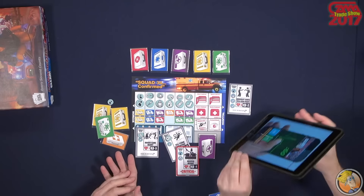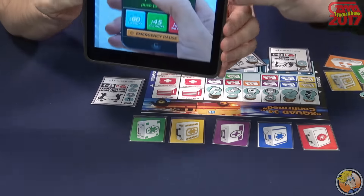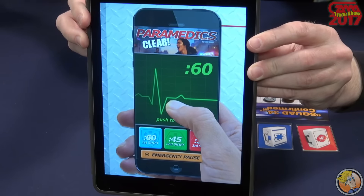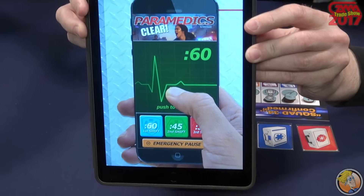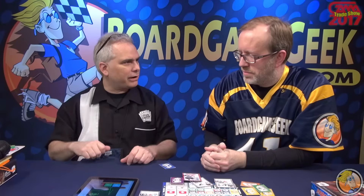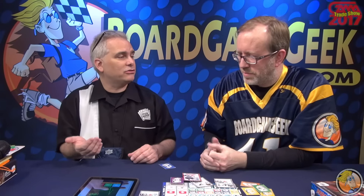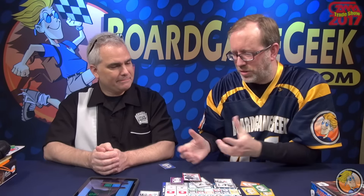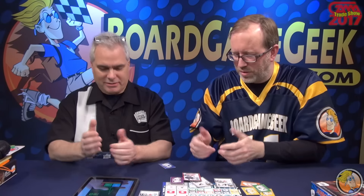That timer is kind of what it's going to look like — that's going to be a companion app, free download. And if for some reason you don't have it when you first peel off the wrap, that's fine — any digital timer or stopwatch will work, as long as you do the shifting time: 60, 45, and 30.